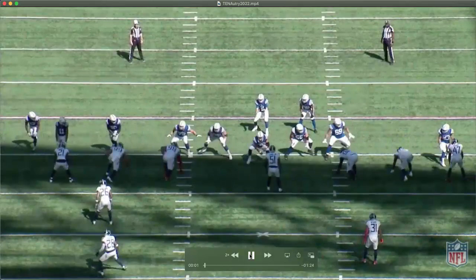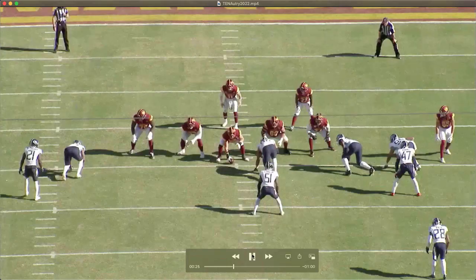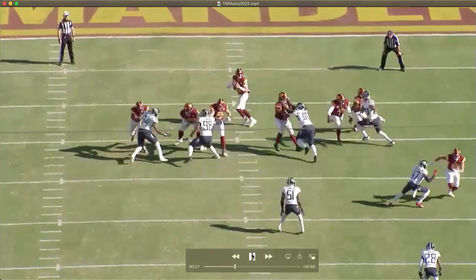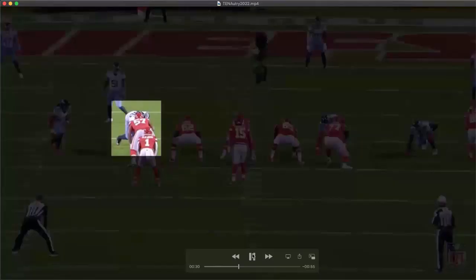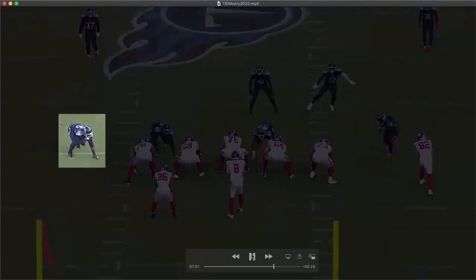This stutter bull rush has been a devastating move across the NFL this season from a variety of pass rushers, but I think it's one of Danico Autry's best moves as a pass rusher. Look at this stutter bull against Andrew Norwell — just vicious, three technique. And here's the stutter bull against Joe Tooney, a perennial All-Pro guard. He's also a penetrator on an ET stunt, so we've seen him on three different stunts here.